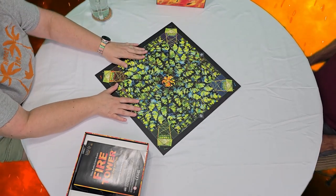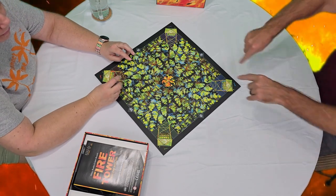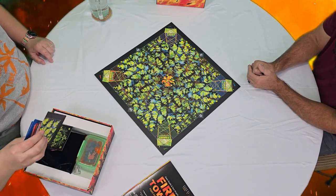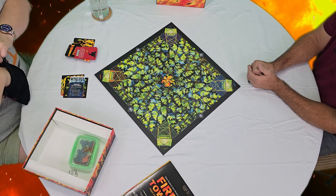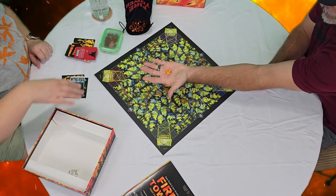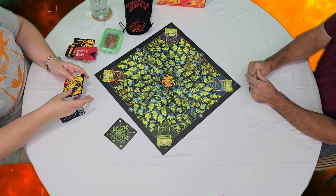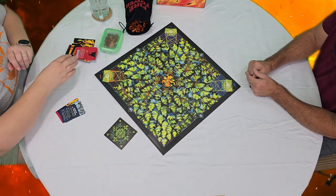Someone really needs to put all these flames out. One of the key components is you need to be playing catty-corner from each other. They provide blocks to cover these up. It comes with one rule book. Everybody watch out — these are the flames. This is a directional card; you can either have it on this side or this side. These are the cover-ups for a two-player game.